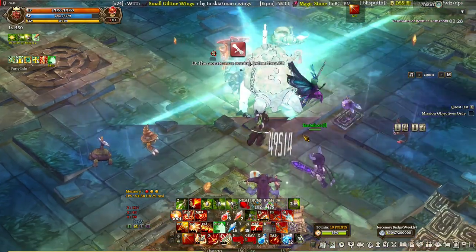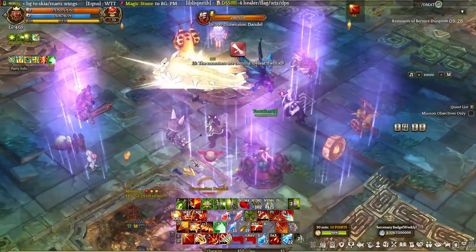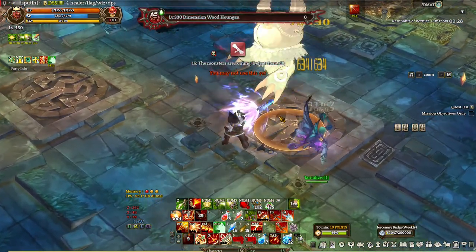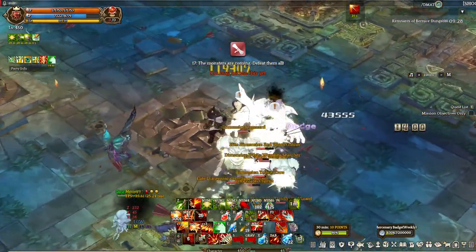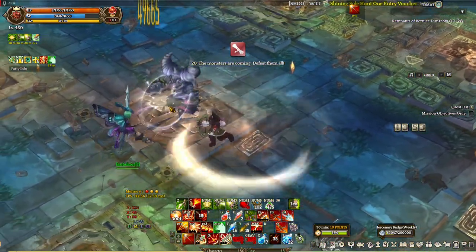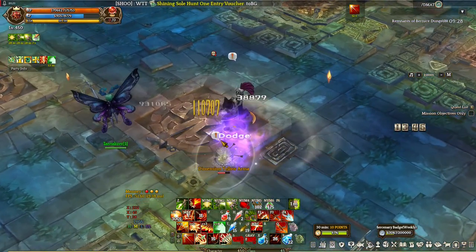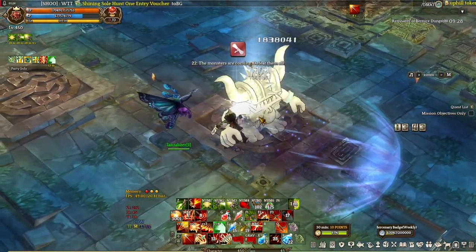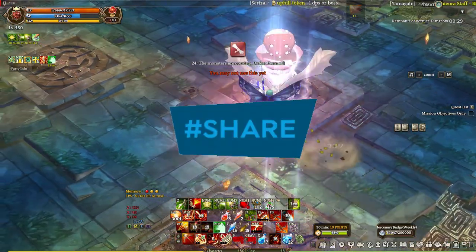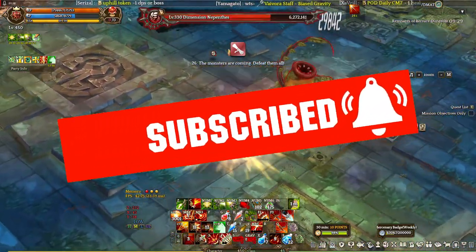Now the good stuff. In terms of single target and mobbing, it's great — it's just a question of gear. Looking at end game content, it works well in challenge mode, Singularity, Remnants of Bernice, and all content that involves boss fighting. All in all, I recommend that you try this build out, or maybe try a variation like Mergen Ranger Falconer or Mergen Ranger something else. It's very viable now with the recent changes. That's it guys — what do you think? Have you tried this build out already? Share your thoughts in the comment section below. If you like the video, hit the thumbs up, subscribe, share, and subscribe to be part of the Gaming Hardcore family. This is Gaming Hardcore — see you in the next one.